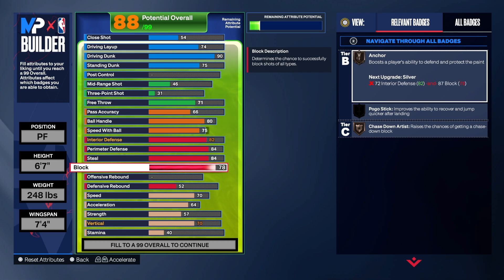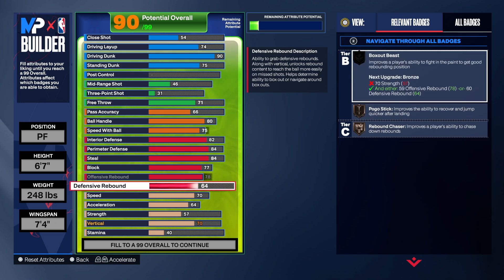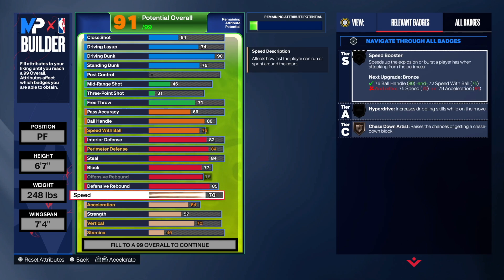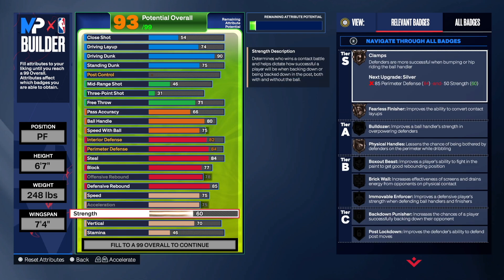I went 78 on the offensive rebound. Max that out at 68 and then you're going to get 85 on that. Speed: go 75, acceleration you want to max that out at 75. Strength you're going 96 — and why do we want to go 96? Because of bulldozer.